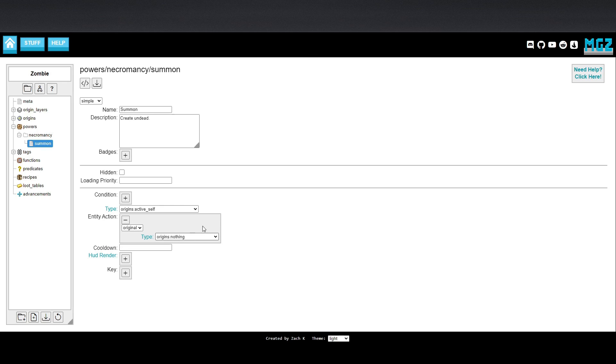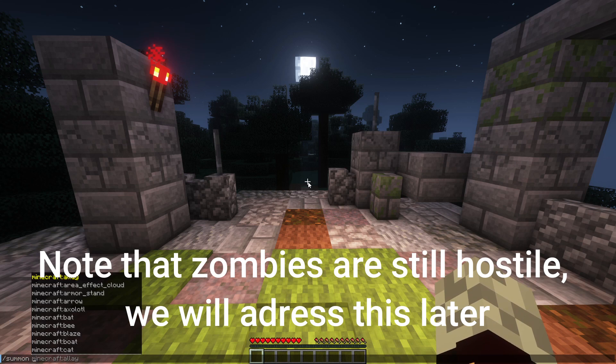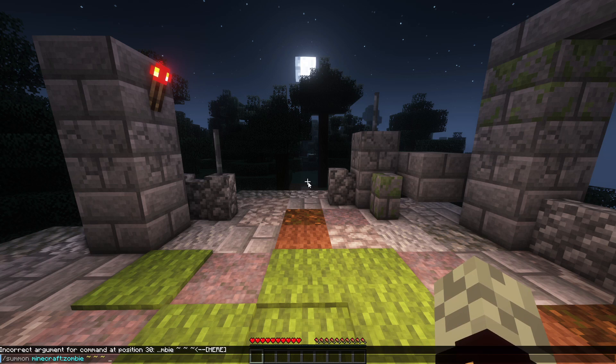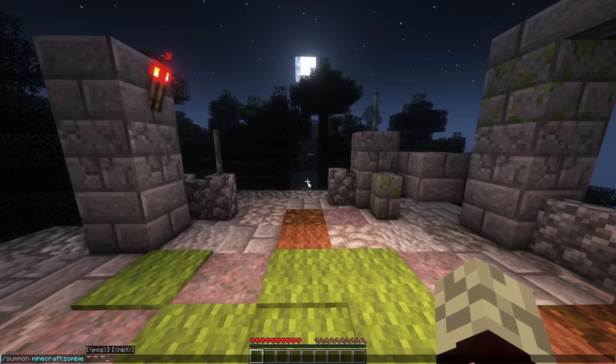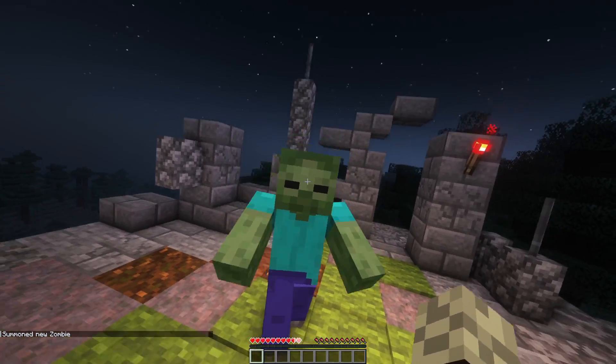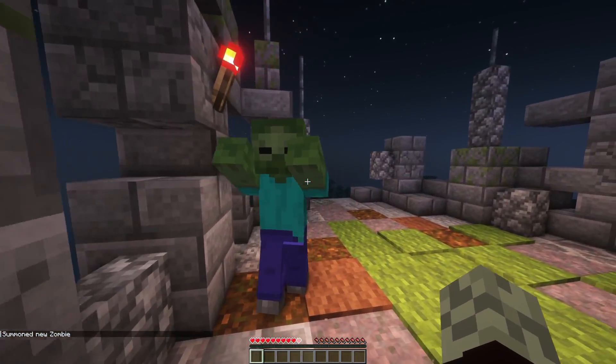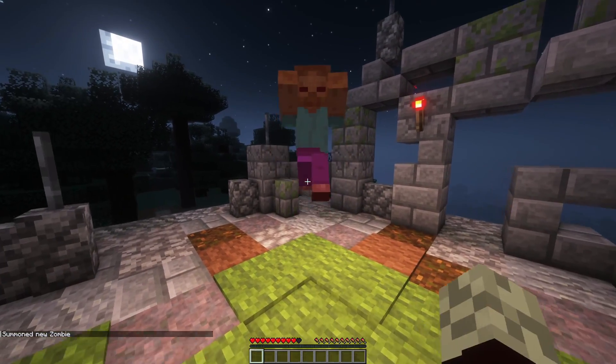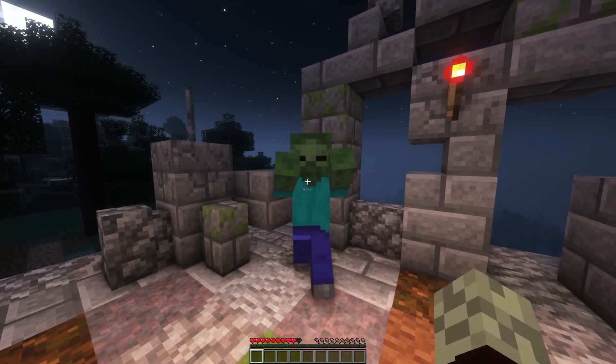To get these undead up out of the ground and into our employ, you can use a command called slash summon. Specifically, you can do slash summon zombie tilde tilde tilde. The tilde in these commands indicates a position — specifically the x, y, and z axes where you are currently standing — so the zombies will spawn on top of you. Unfortunately, they aren't friendly, so let's move quickly along to making them join our side.